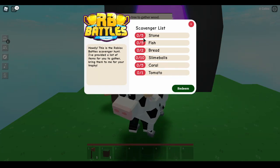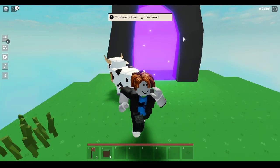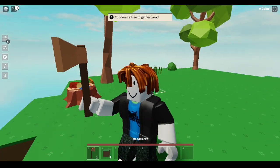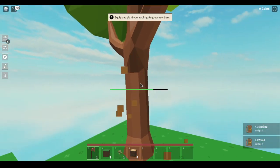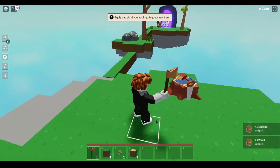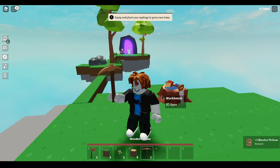The first thing you need to do is mine some stone - that's the first thing on the list. To make this much easier and faster, get your wooden axe and break the trees on your island - break every single one on the main island. After that, come to your workbench and craft a wooden pickaxe, which will make mining stone a little bit faster.